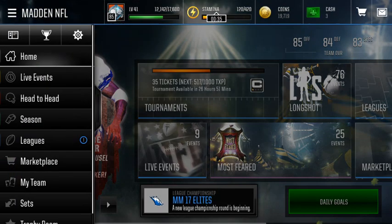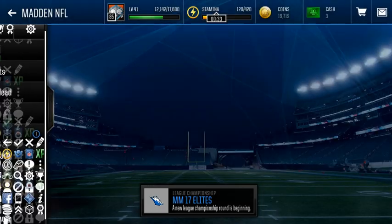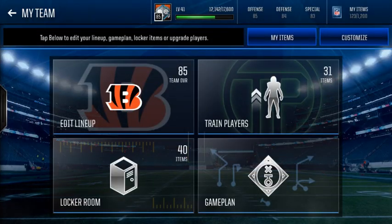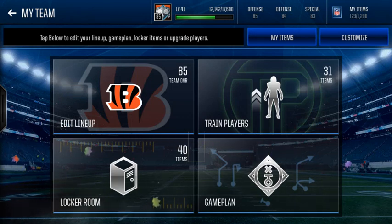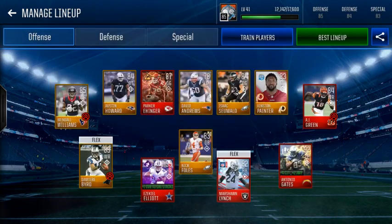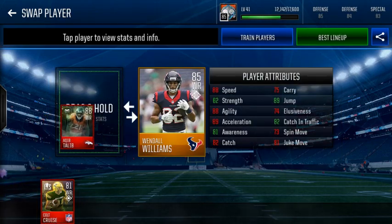I really like these out of position players — these are my favorite players to make content on. Because these out of position players are just so cool to me. We usually don't get out of position players until like Christmas most years, but this year we're getting it a little bit early. So here he is, 88 Aqib Talib.